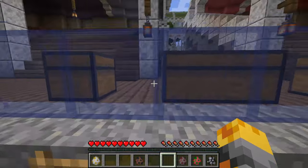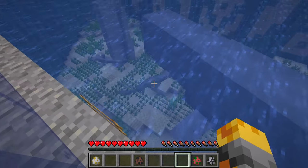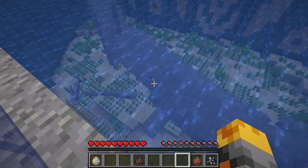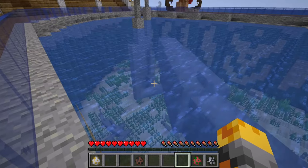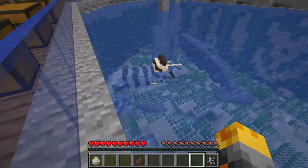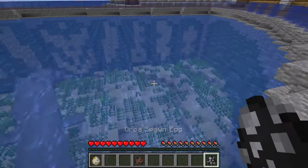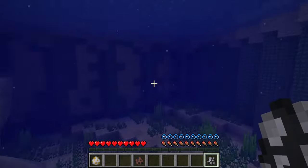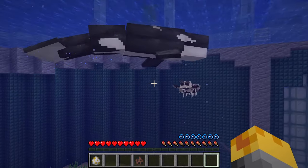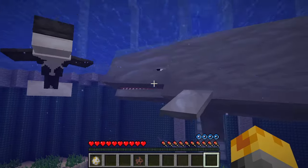Let me go ahead and spawn our Frilled Shark. And look at it! I think the Whale is not very pleased with this - it's trying to get out of here. Let me do our Mantis Shrimp right around here. I'm not really sure what to expect from this creature, so let's keep an eye on it. Let's jump back in and do our Orca. There we go! But I do think that Mantis Shrimp is getting really mad.